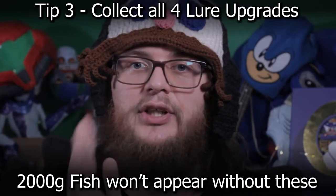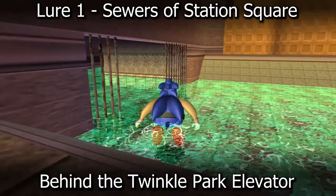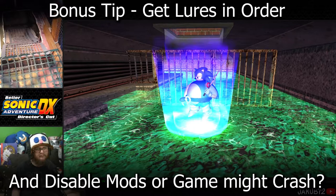Lure number one will be in Station Square. Go past the Twinkle Park elevator and into the sewers. I had a character mod turned on when I was trying to do this, which caused my game not to register that I was getting the lure and it actually crashed instead. If you are having similar issues, then just turning the mod off is what worked for me.